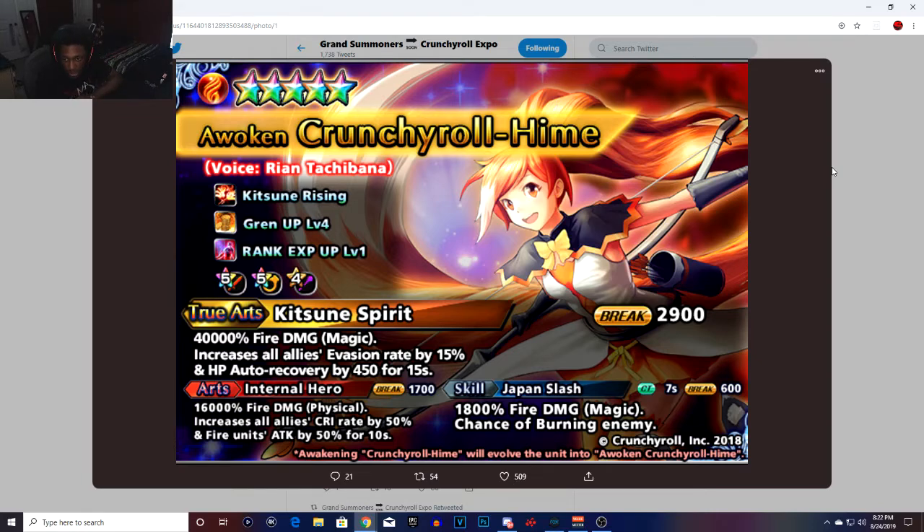Her Arch Eternal Hero ability deals 16k fire damage physical, increases all ally CR rate by 50%, and fire units' attack by 50% for 10 seconds.